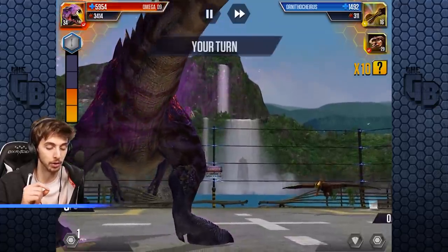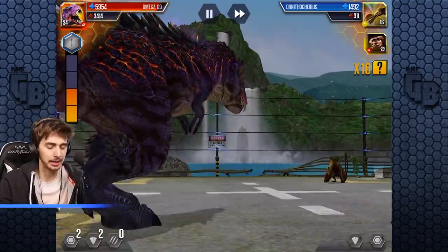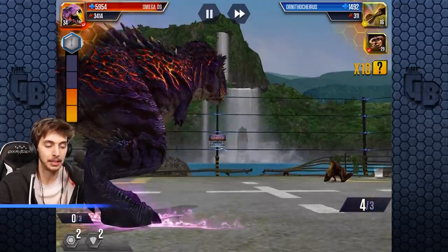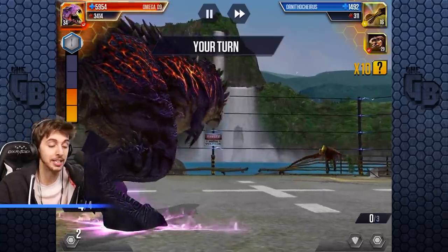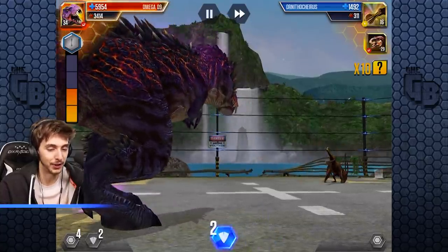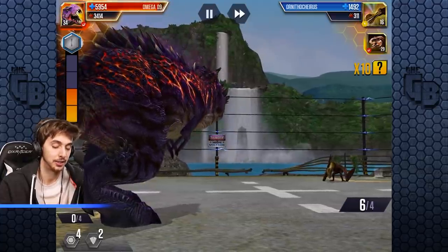If a Cenozoic creature slips in there, it just takes you to the Cenozoic arena. You can control going to the Cenozoic arena but you can't control getting this one - it's whatever your opponent puts in. I'm going to play a little bit safe here. This costs 20 bucks to enter so the prize better be good. I feel like it's probably not - it never is, but hey, we try.